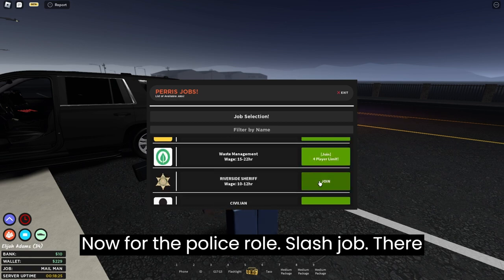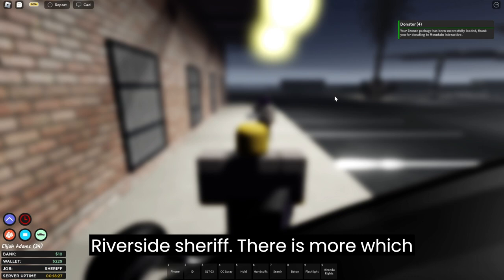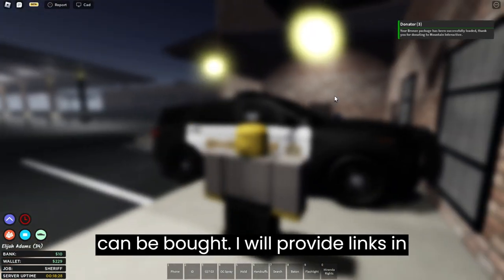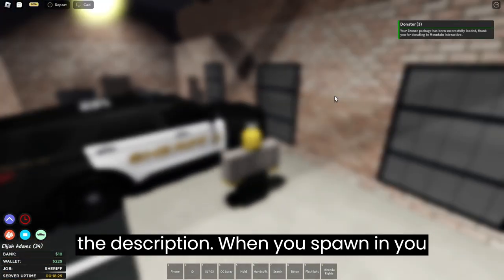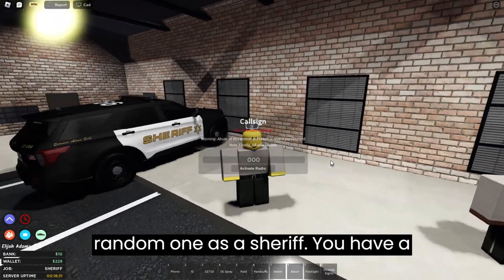Now for the police role slash job. There is only one free police job which is the Riverside Sheriff. There are more which can be bought — I will provide links in the description. When you spawn in you get to choose a call sign, just choose a random one.